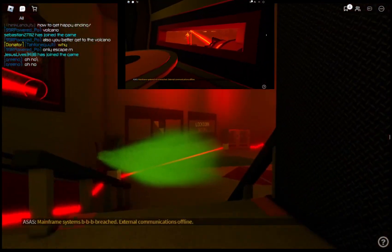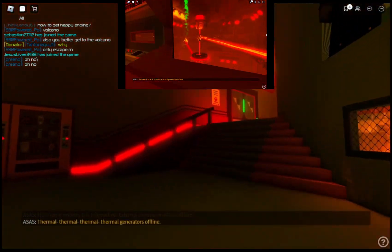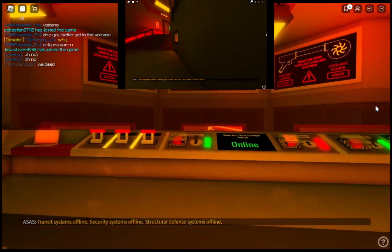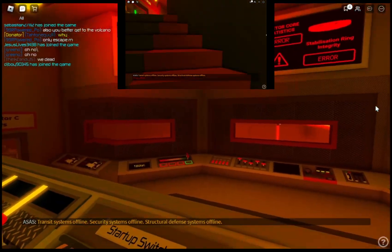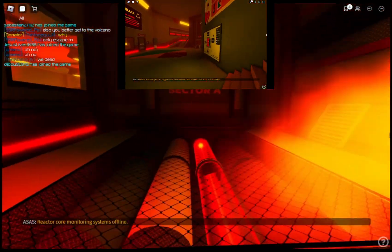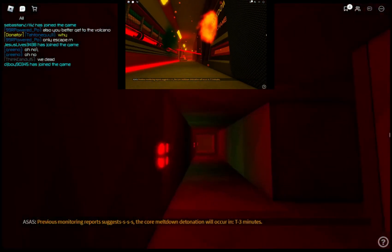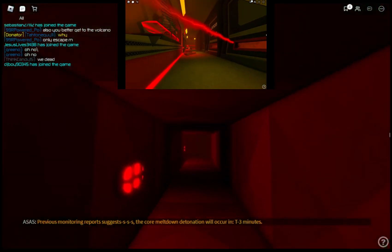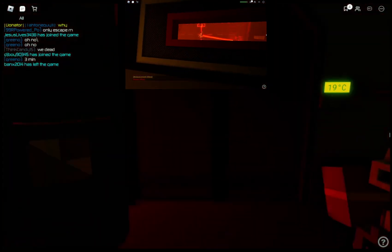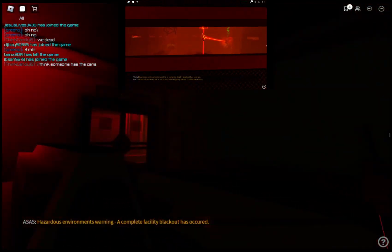Main firing systems breached. External communications offline. Thermal generators offline. Transit systems offline. Security systems offline. Structural defense systems offline. Reactor core monitoring systems offline. Previous monitoring report suggests the core meltdown detonation will occur in T-minus 3 minutes. The emergency bunker will be locked and sealed in T-minus 1 minute. A complete facility blackout has occurred.